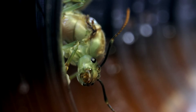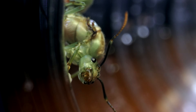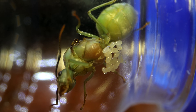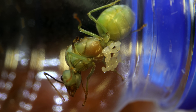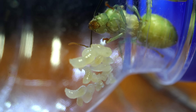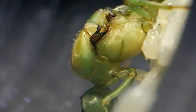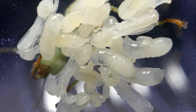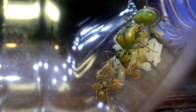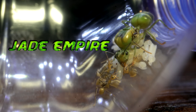Day 1, our gorgeous green weaver ant queen was captured and placed into a bottle where she instantly laid eggs. We named her the Jade Empress. Day 8, the eggs hatched into larvae, and the queen fed these larvae a self-made nutritious soup from liquefied muscle tissues in her thorax. Day 15, the larvae turned into pupae — workers coming soon. Day 22, the worker ants arrived, officially making this ant family a colony. We named the colony the Jade Empire.